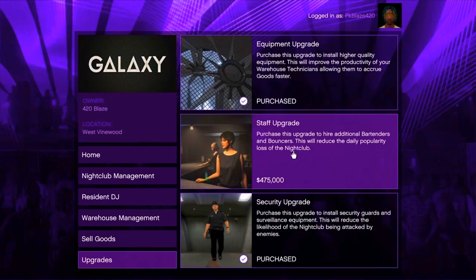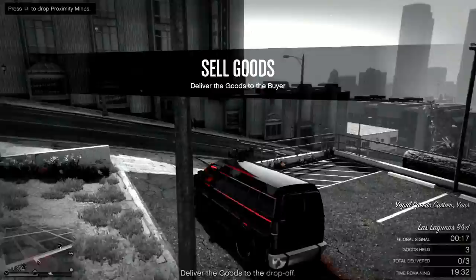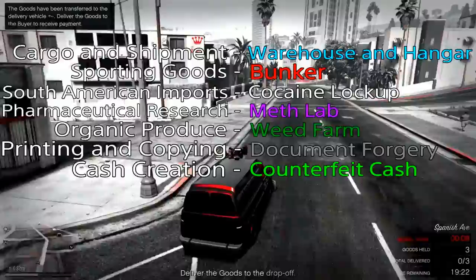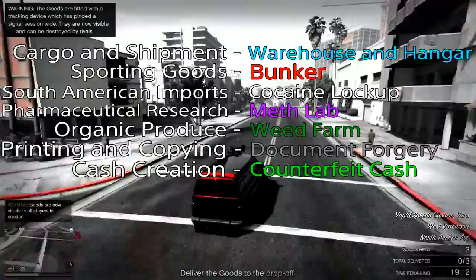Let's talk about this. Cargo and Shipments is not a standalone business. We will need to register. Cargo and Shipments requires a warehouse and hangar. You will also need a bunker, South American imports, meth lab, organic produce, document forgery, cash creation, and counterfeit cash. You will need the original businesses.